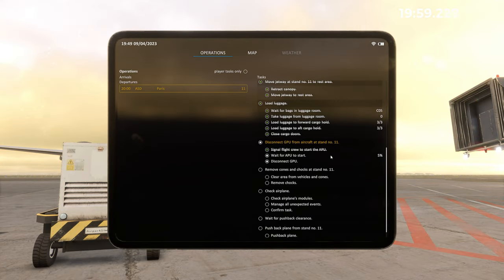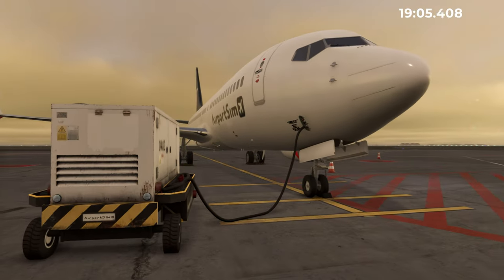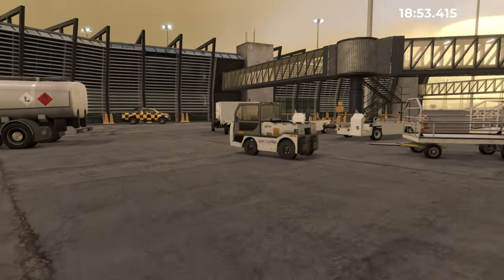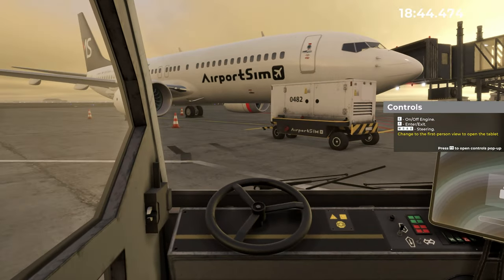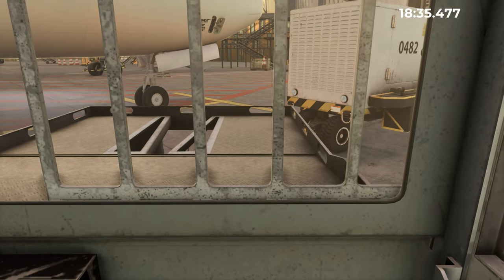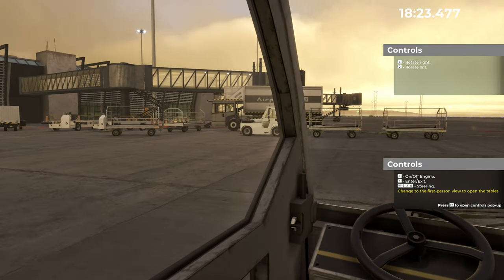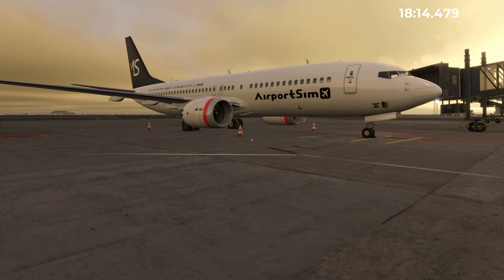Wait for the APU to start — there's a little countdown. APU has started. So we'll now disconnect the ground power. Remember, kill the output first for the cable. Go and get the little GPU truck. Make sure we don't smash into the engine. We'll move that over and drop it off. Clear from the aircraft. What's next? Trucks and cones.